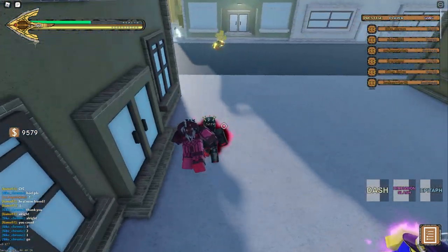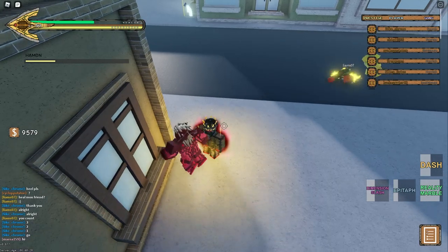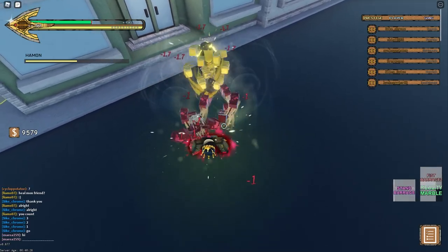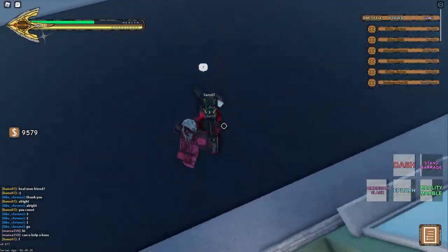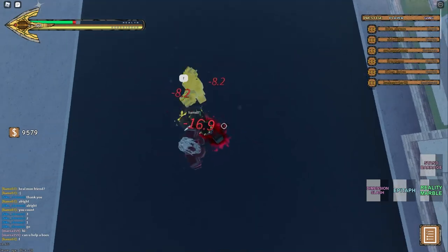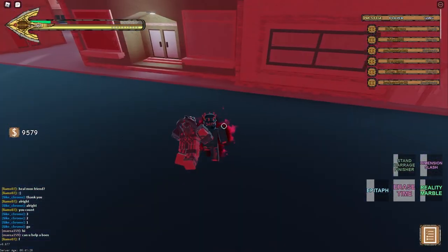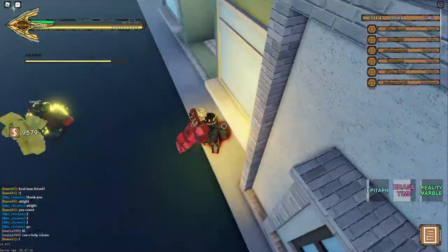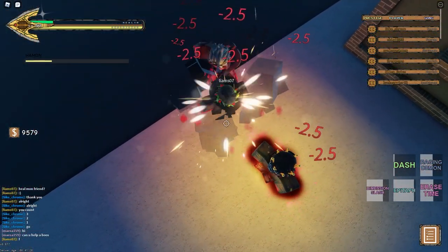Charge up my Harm On and go in. Epitaph — Raging Demon. Amazing — Dimensional Scythe broke his guard. Let's add a few clicks. How did my barrage miss? I got away from him. Let's go in this corner just so I can charge my Harm On. He tried to rush. Scythe — that missed. Epitaph and the knives — that's amazing.